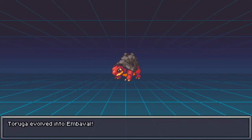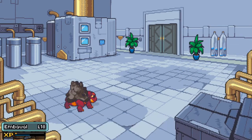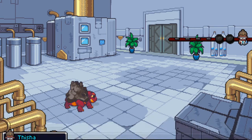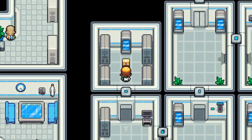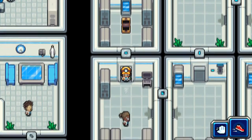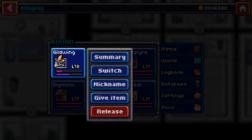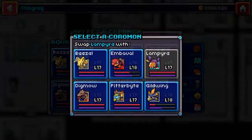Our Taruga is finally evolving into a Mbava — I guess that's how you pronounce it. I like that because he's kind of a little volcano-looking thing, which is really nice. We got four HP Cakes, two SP Cakes, and a couple of Phoenix Shards too. Now we need to get these level 17s up to level 18.